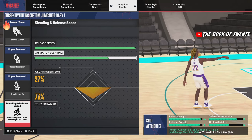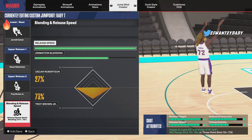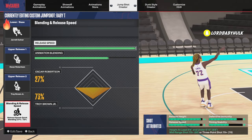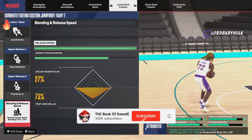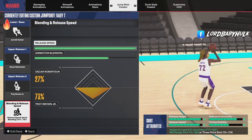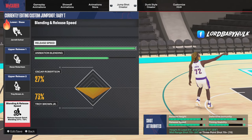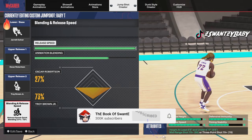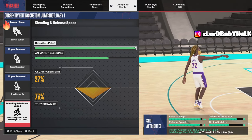The first jump shot I want to show y'all is this one right here. If you messed up your build and made your mid-range or three-point only at 86, you didn't unlock T-Mac — you need 87 to get T-Mac, which is the best jump shot in the game. This is a baby T-Mac — same release, and you shoot over people. This is my 6'8 Magic Johnson build with a 70-something three but a high mid, and you can get this at even lower like 74.